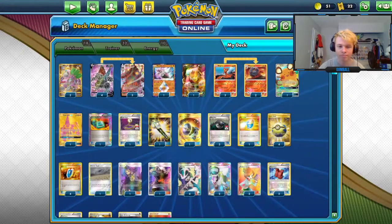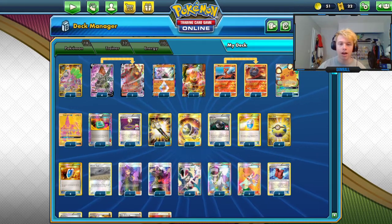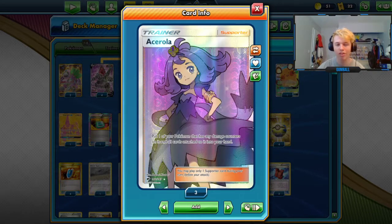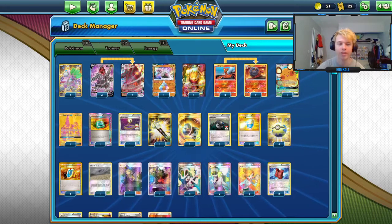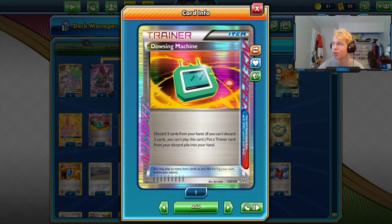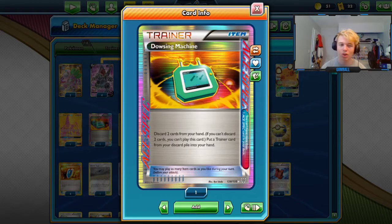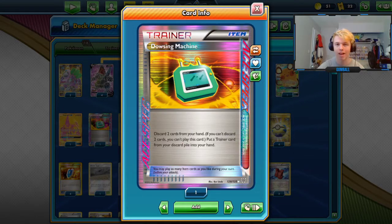We're running one Guzma and one Acerola. I'm skeptical of only one Guzma — I kind of liked two. Same with Acerola. However, my Ace Spec is Dowsing Machine, not Scramble Switch or Comp Search, and because of Dowsing and already running four VS Seekers, I don't think you need to run two of those supporters. The biggest issue there is prizing.